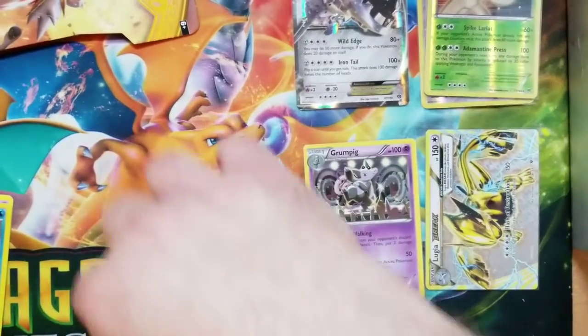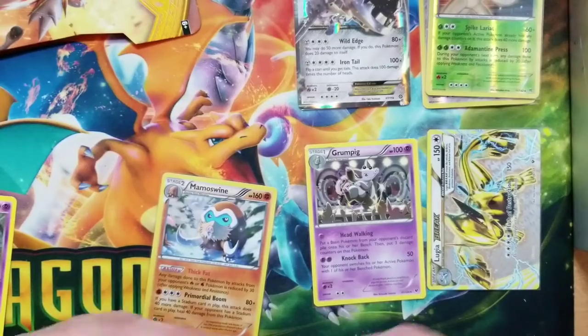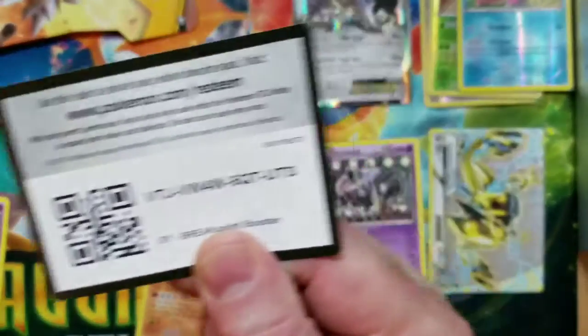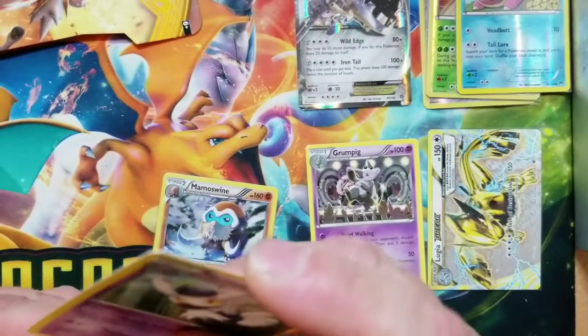It's okay, you can always get something great. Here's your code card. Alright, now we're down to our last pack — it's Sun and Moon.